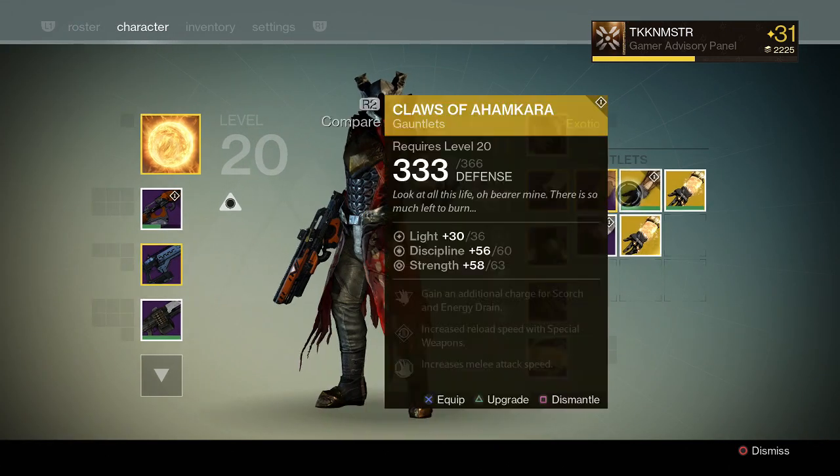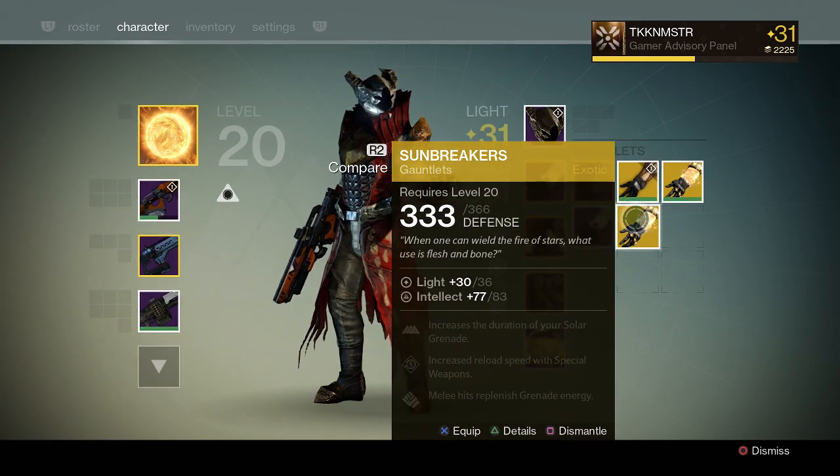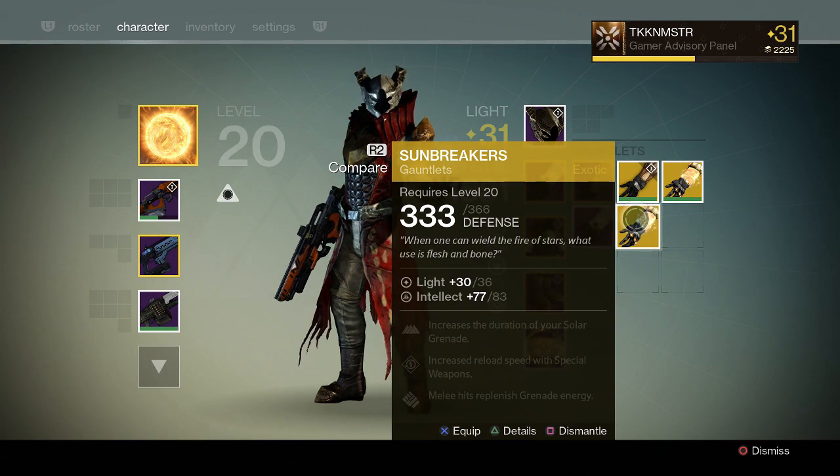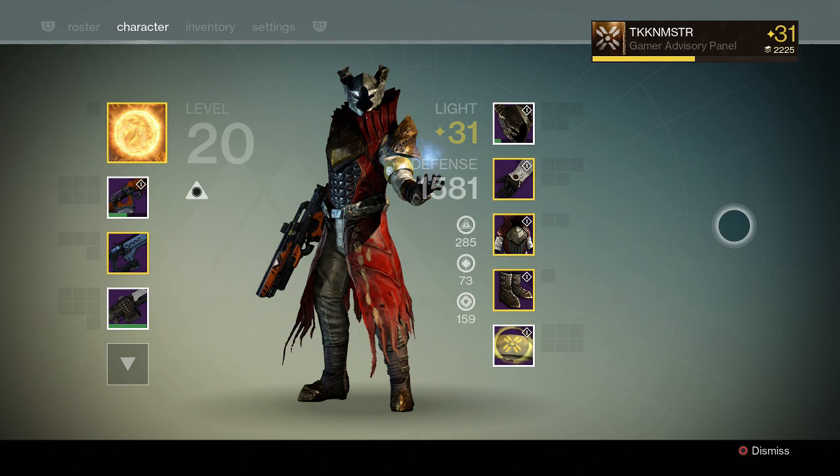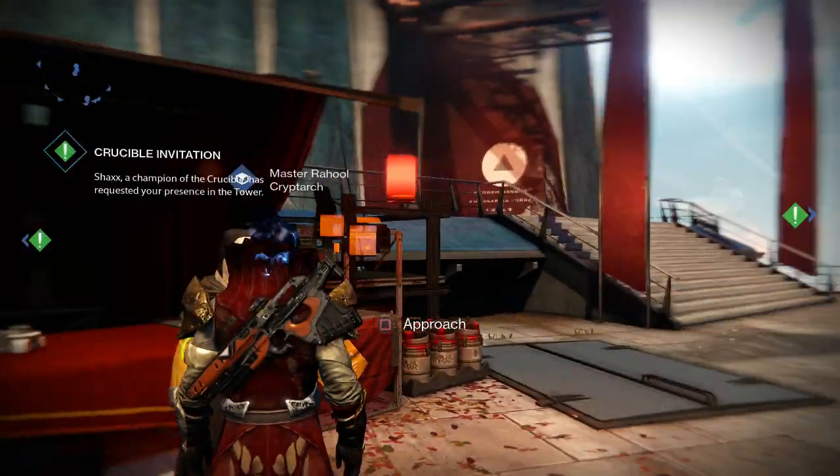So if I wanted to, I could use it to level them up and get some Legendaries, but eh. That's 83 light. The one I have now is 99, so I'll just dismantle this in the weekly video.